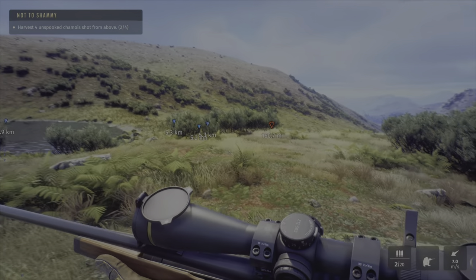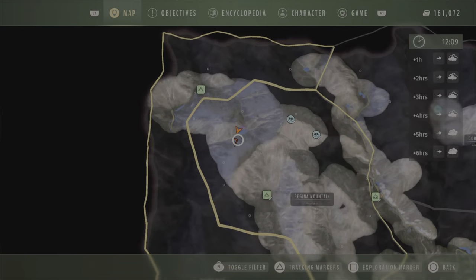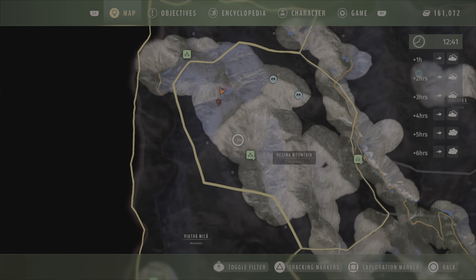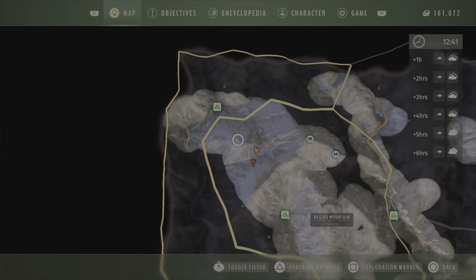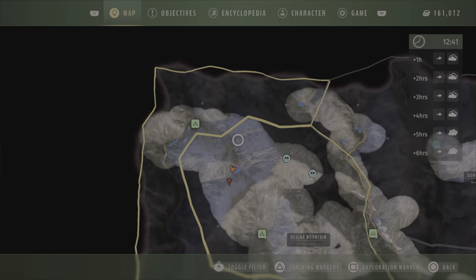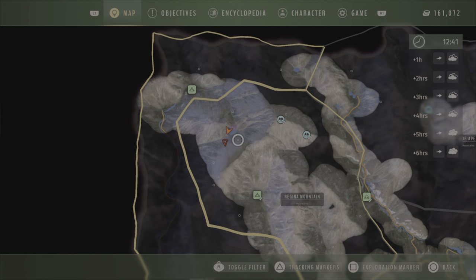To shoot chamois from above, the best place to come is Regina Mountain during drinking time, from 9 a.m. to 1 p.m. They drink in that area, so get on top of the mountain.